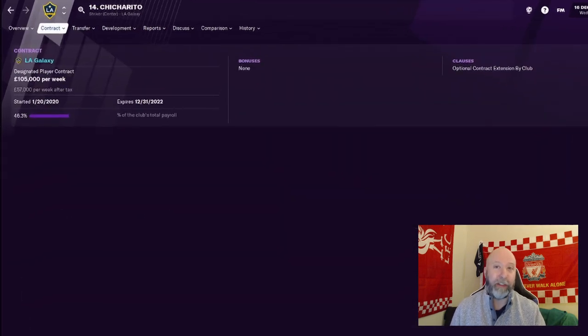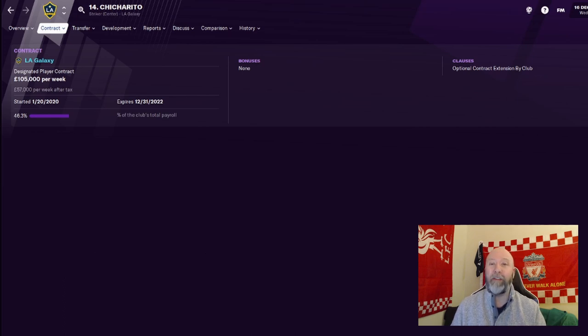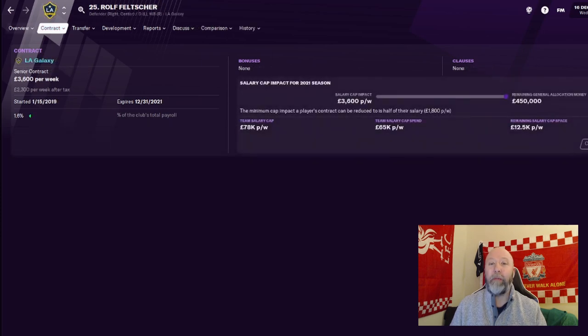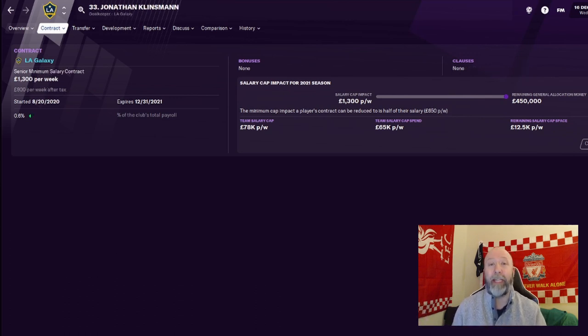As for the squad itself, there are a few types of contracts you can use. The first is a Designated Player. You have two DP slots initially, but you can buy a third slot if you have the money to spend. These players are generally of greater quality than you would find typically in the MLS, so they command greater annual wages — think Chicharito, Dos Santos, Rooney, and Gerrard. Because of their high wages, only a percentage of that wage actually counts towards the salary cap, so that's a good thing. After that, you have a Young Designated Player, which is basically the same thing as a DP except you have to be 20 years or younger for it to count.